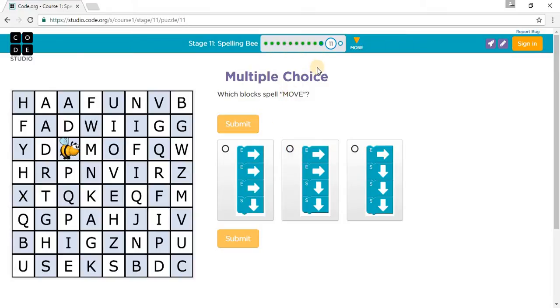Let's go to Puzzle 11. It asks which blocks to use — spelling M-O-V-E. So: one east, two east, three east, two south, one east.